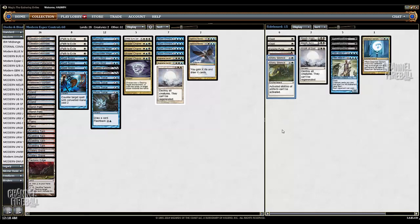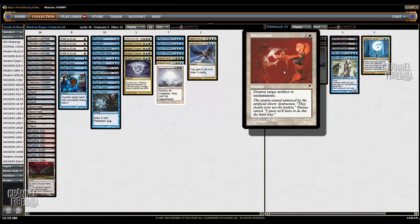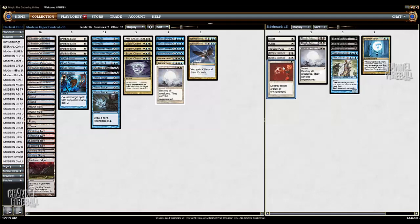Also in the sideboard, we have two Stony Silences, which is of course against Affinity. We have a Disenchant, which is just a versatile answer. It's okay against Affinity, but it's not game-breaking — just because you drew Disenchant, you can't possibly lose. It's certainly a card I would consider bringing in against Birthing Pod. It's also another way to deal with Blood Moon, which this deck does have trouble with sometimes. Wafo-Tapa has two instant-speed answers to Blood Moon that you can easily obtain with Marsh Flats and Plains. Esper Charm also kills Blood Moon, but that's far less reliable because it requires you to have three colors when they cast Blood Moon. A card like Celestial Purge or Disenchant, you can just fetch a Plains and cast it on the following turn very easily, even with Blood Moon in play.